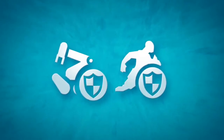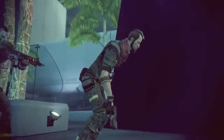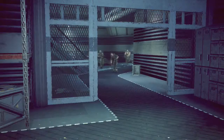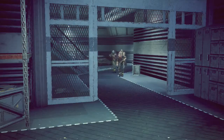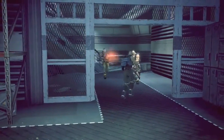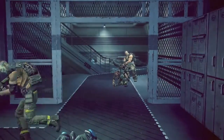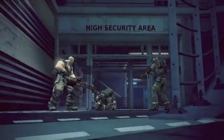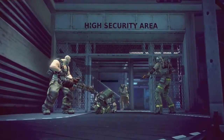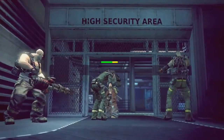Escort objectives: During escort objectives, the target will only advance when a friendly player is nearby. The target will stop immediately if there is no one nearby, or if it becomes incapacitated. Once incapacitated, it will not move until repaired or healed. The health of a VIP or Diffusal Bot is displayed above it. Medics must revive human escort targets before they can buff their health.